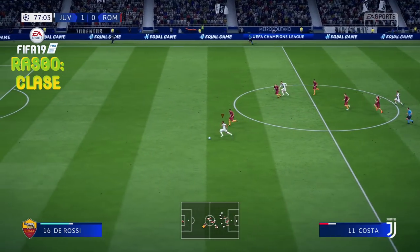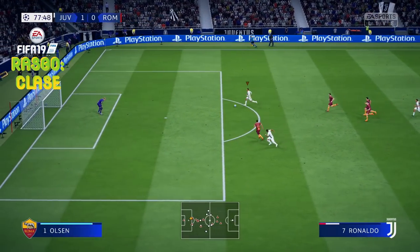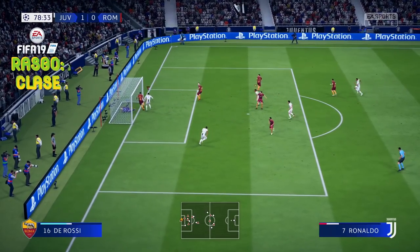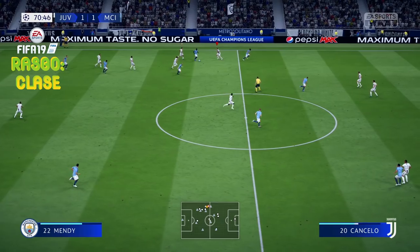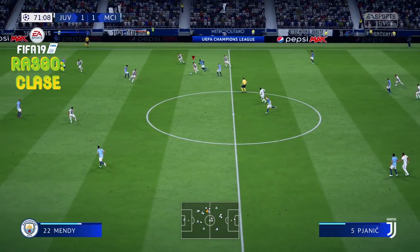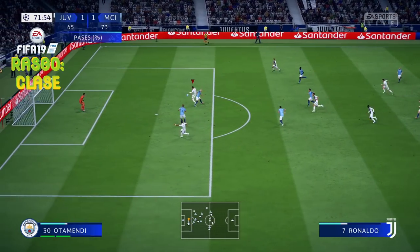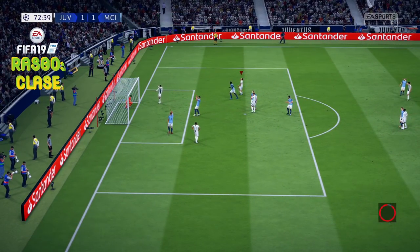Nos vamos con Douglas Costa, que generosísimamente se la va a pasar a Cristiano. Vamos a ver qué hacemos con Cristiano: levantamos el balón con R3, mantenemos LT o L2 con el joystick hacia adelante. Pues maldita sea — otra vez que la fallamos. Y vamos con esta otra más: Cristiano Ronaldo levanta el balón. Eso es gol — ¡No! La salva el portero, increíble.